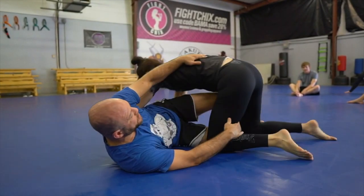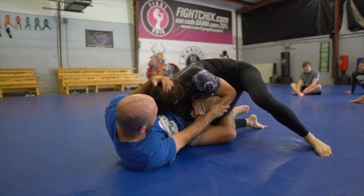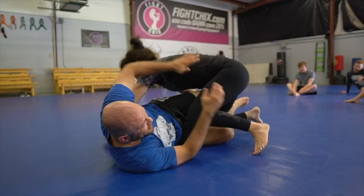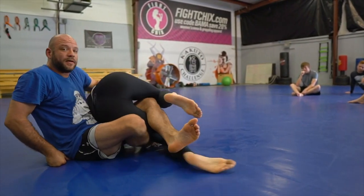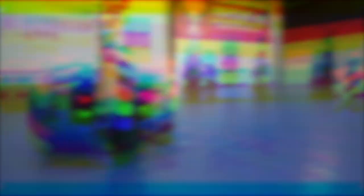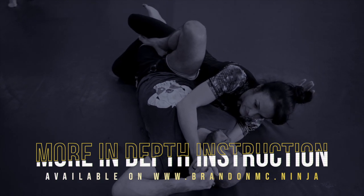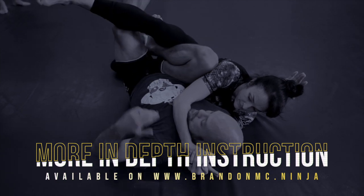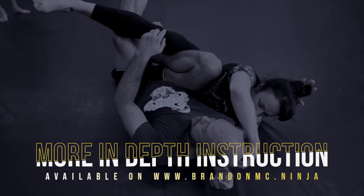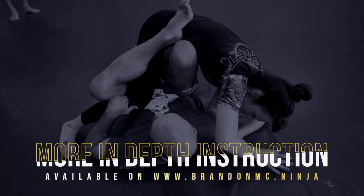So, half guard first. Just the half guard first. Right there. Once you get about here, you don't have to worry about fighting it anymore — just keep them off your temple. She's going to have to change. Bring her to you right there. And now, as she goes to the top, she'll fall right into an Ashi position.